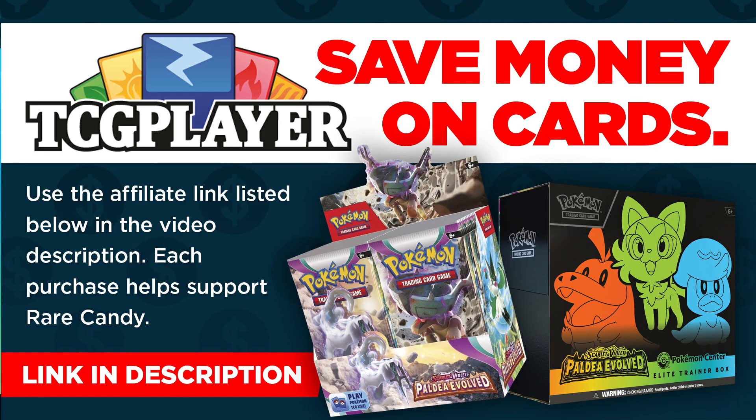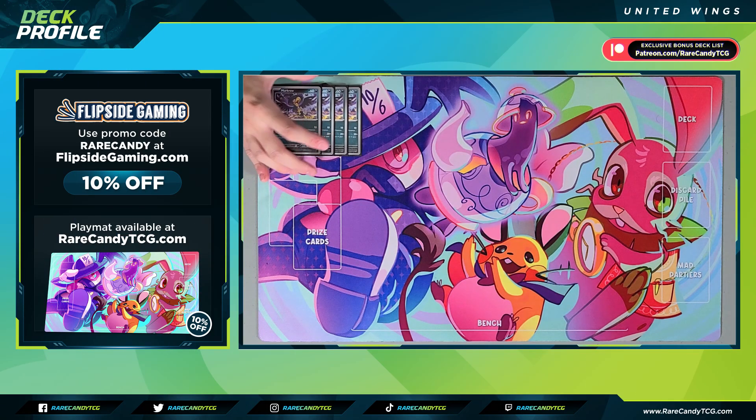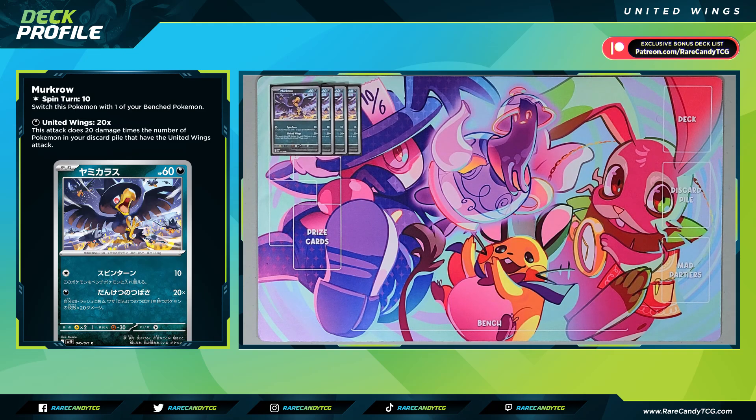With that out of the way, let's check out this deck list. We have our first of these United Wings Pokémon, and that's going to be Murkrow. This, along with a couple of other Pokémon in the deck, all have this United Wings attack that does 20 times the amount of Pokémon in our discard pile.